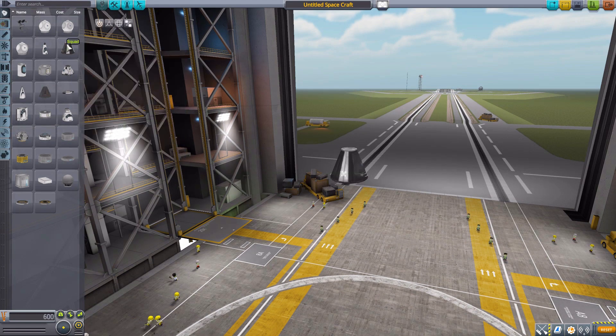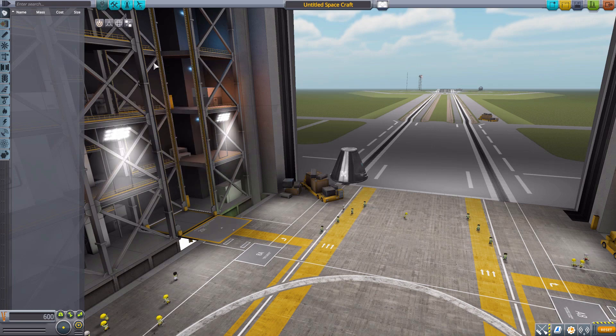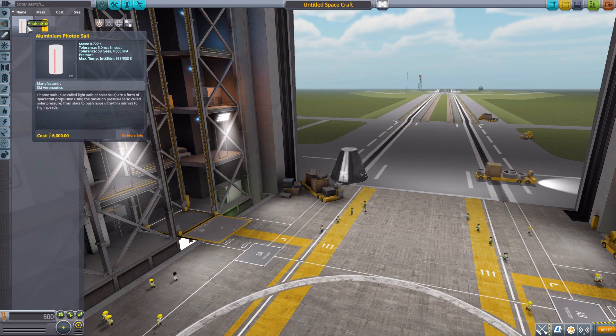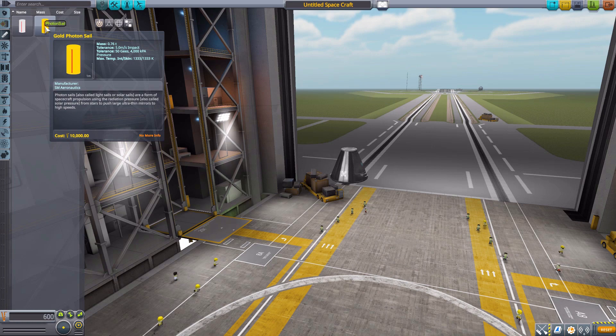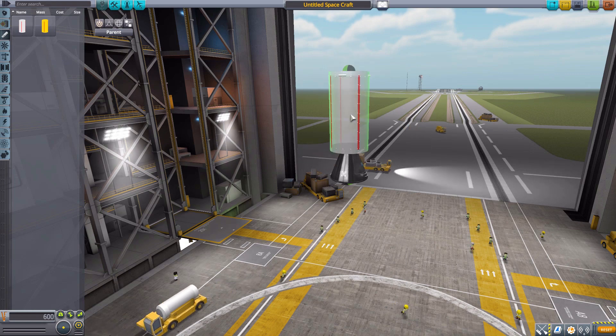Let's grab a Mark 1 Command Pod for size comparison's sake, and then head down to our janitor's closet mod filter to just have Photon Sail on. We'll head down to the Engines category, where we have our only two parts: an Aluminium Photon Sail and a Gold Photon Sail. The big difference between the two is their mass and max temperature. The mass of the Aluminium Photon Sail is 0.722 tons, whereas the Gold Sail is 0.76. The max temperature on the Aluminium Photon Sail is 933, and the Gold Photon Sail max temp is 1,333. Overall they're pretty similar, and wonderful, and gigantic, as you can clearly see here.